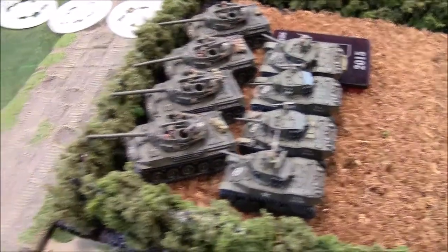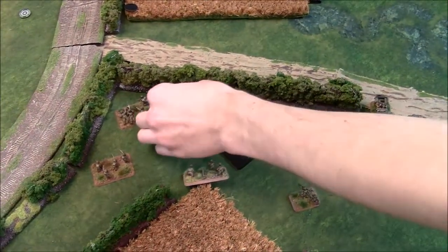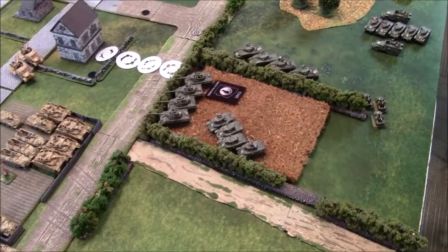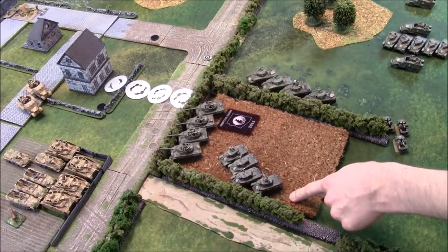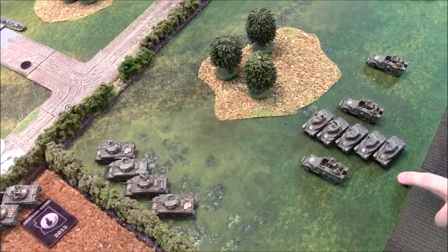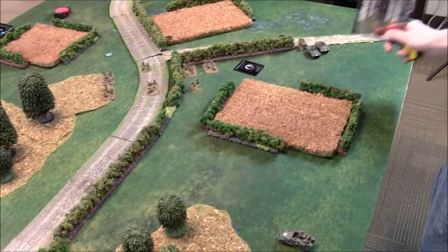American turn one: Jake pops his Hellcat ambush. He tries to blitz the para platoon — fails. Tries to blitz the Stuart platoon on a three-plus — also fails. Recap of movement: Hellcats are out, Stuarts failed to blitz but moved over anyway, Shermans dashed over, Jeeps ran away, infantry failed to blitz but started running, and the recon pulled back.